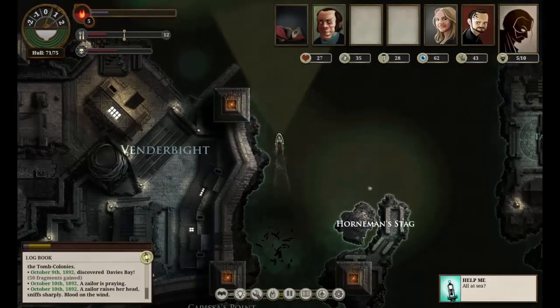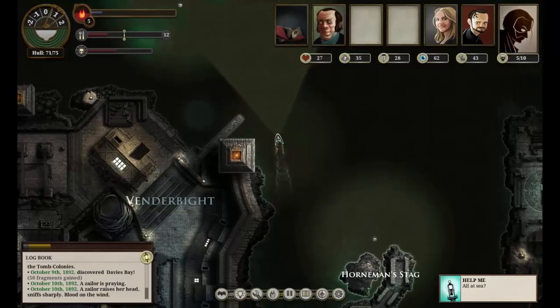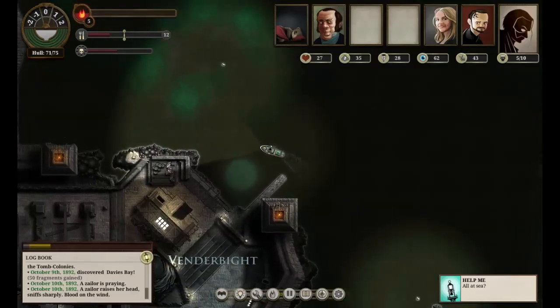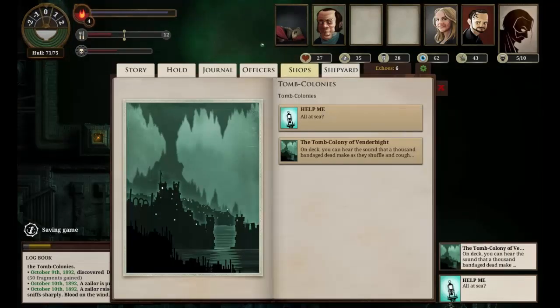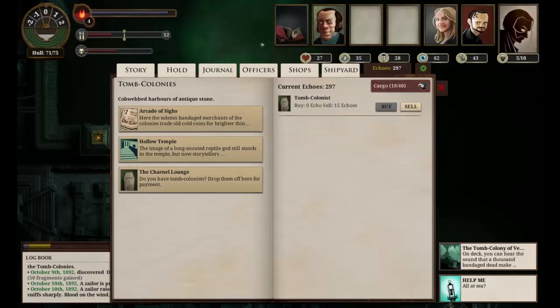We might be visited by those bats - no, we're not going to be visited by those bats. How much terror have we picked up? So we picked up two points of terror during that journey, unfortunately. That's not necessarily that bad. So here what we shall do is we shall sell off those tomb colonists, that mushroom wine, pick up a port report and see if there's anything to investigate. We'll sell that, and we can sell off these three tomb colonists. That's put our money firmly over 300 which is not bad.